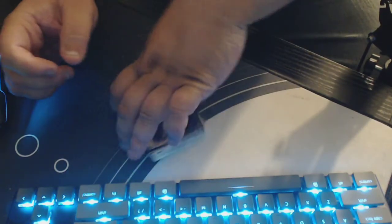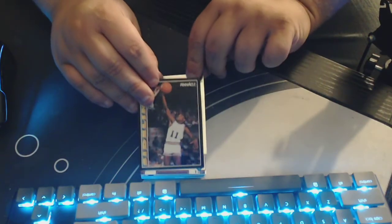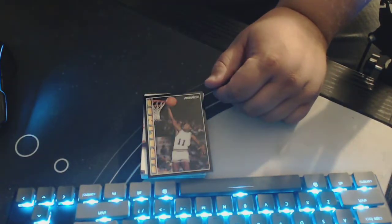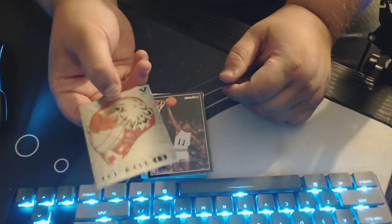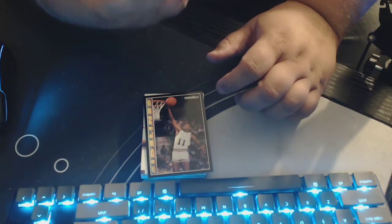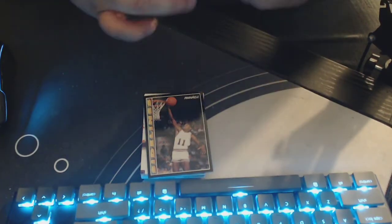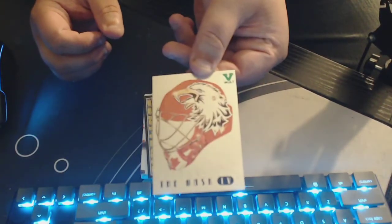All right, let's see what the first thing is. This should be our mask card — it is. This is the Mask 4. It is a vault, a green vault. Not a one-of-one or anything like that, so just a relatively common Mask 4. This is Ed Balfour — Eddie the Eagle. Right on.